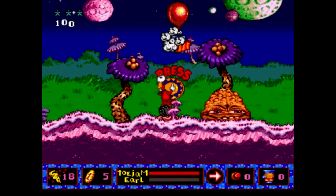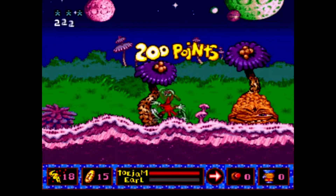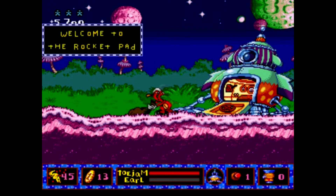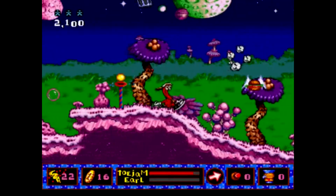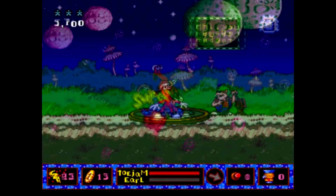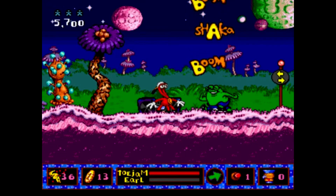ToeJam & Earl 2 is a two-player co-op adventure platformer, though you can play it alone. Your objective is to scour each level for human beings using the earthling detector, trap them with the magic jars, and fling them into the space shuttles at the end of the level. Along the way you'll find numerous items like food and health, presents that give you more coins, presents containing special weapons, encounter numerous NPCs, and have the chance to play a variety of minigames that will assist you in your task.